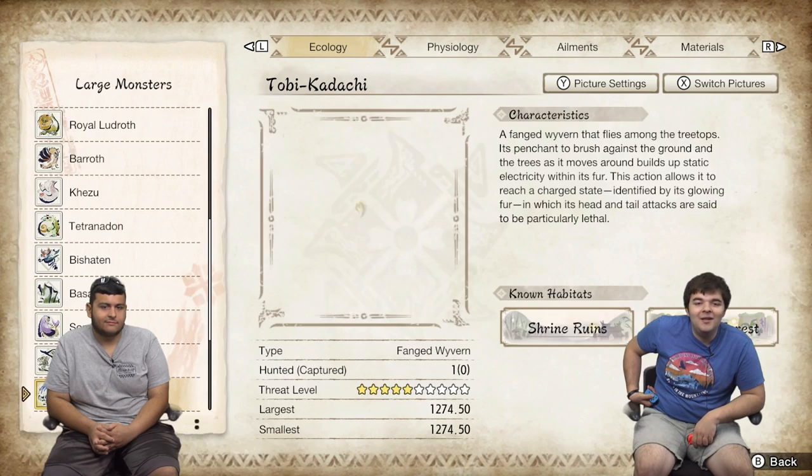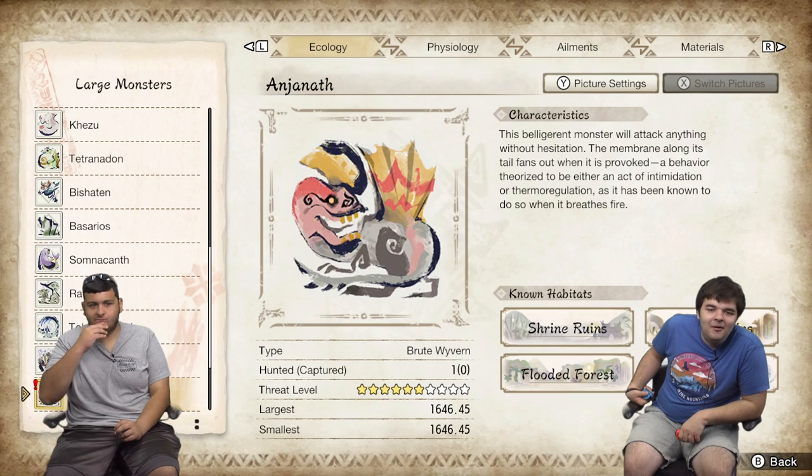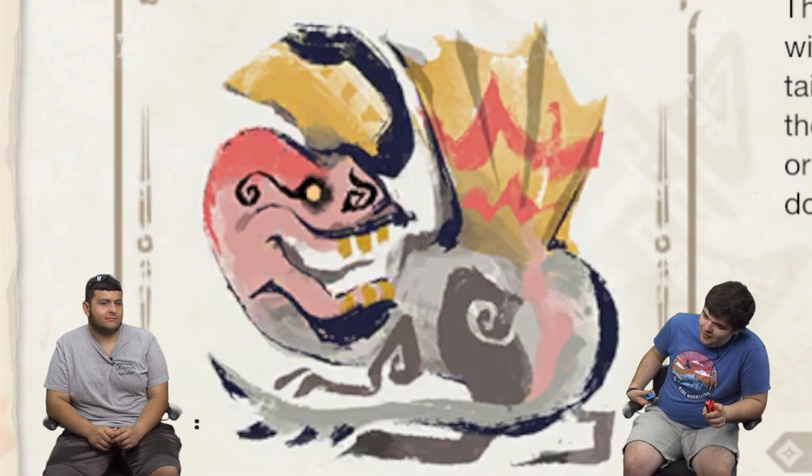Tobi-Kadachi was also introduced in World. He has membrane on his arms that lets him fly like a winged squirrel, but he's also electric, so he's basically a giant squirrel lizard. This is Magnamalo — oh my God, was this guy's fight crazy. He was the one that allowed me to step up into high rank. When I saw it in an area where you're hunting him, he'll go to the far corner and jump up there and do a death charge attack at you.